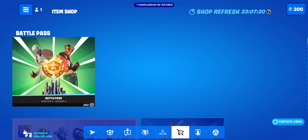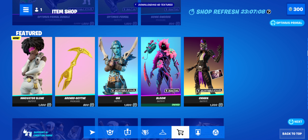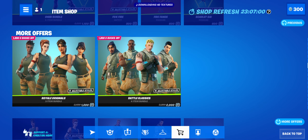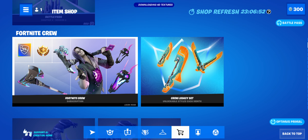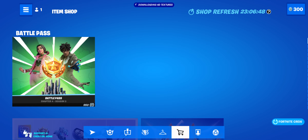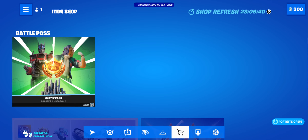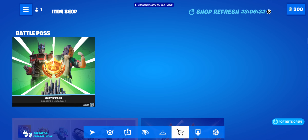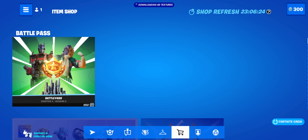That is all for this video, guys. Personally, I will say the item shop is actually pretty good, with the new Optimus Primal bundle and the new Sloan skin. Most of it is generally pretty good and worth buying. To a certain point, only some items may not be the best, but most of it is still genuinely pretty good. This is not a bad first item shop of the season. Some items may not be the best, but most of it is still pretty good, and it's interesting that we got a new Sloan skin. I'd say most of it is worth buying. I hope you all have a wonderful day.